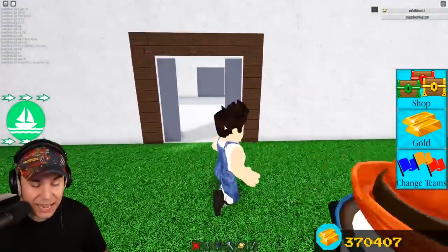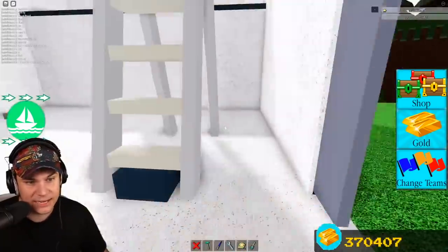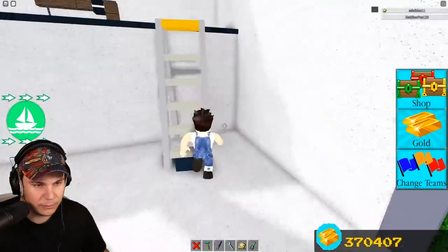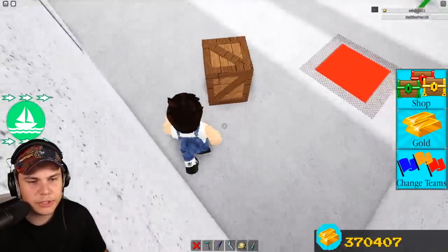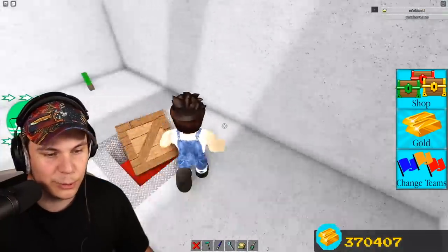I've never seen anything like that before in Build a Boat, but he didn't just do it once — he did it many many times. He also has this other thing where you can push over the ladder. This mechanic is just a spring with a little platform; it's not that complicated. Once again we have a pressure plate which, if we drop a block onto it, will open up the door right here.